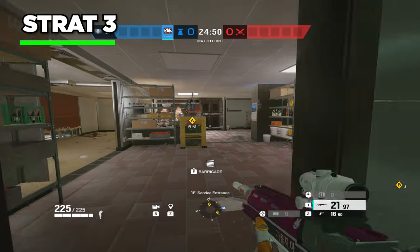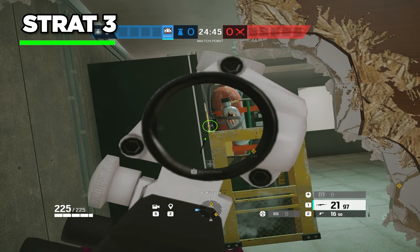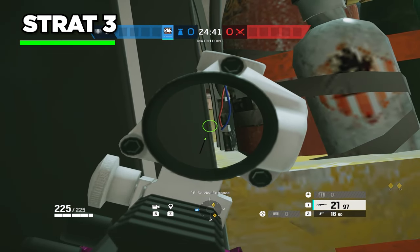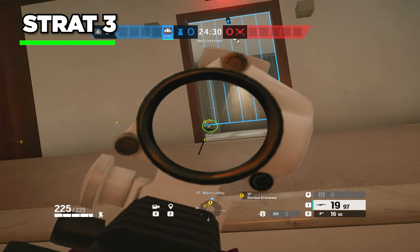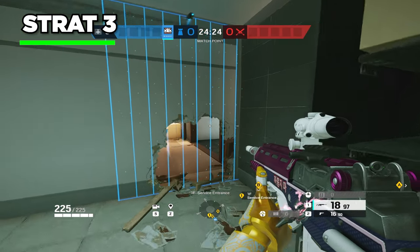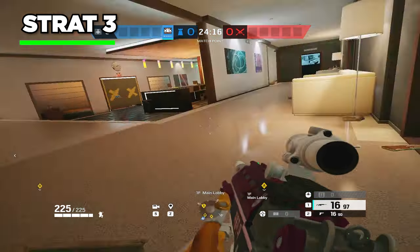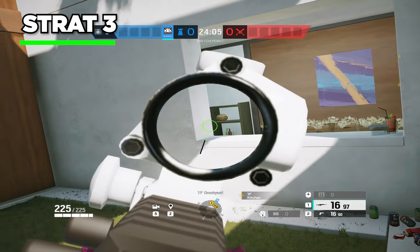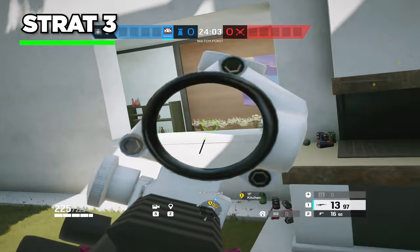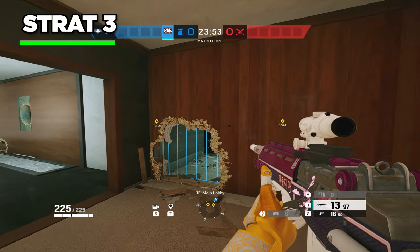As Aruni, you can abuse angles they might not know about with your DMR, due to the fact that you're a 3-armor with a 1.5x scope. Angles like the one on the bomb chassis that lets you see the service door, the retake angle with the feet holes that denies the common plant in the corner, or maybe you can surprise them by going through this rotate and shooting people in the hallway, since they'll probably be expecting you to come through the bathroom door instead. I got a lot of kills specifically with this. You're even able to sit in courtyard and shoot anybody coming in from the kitchen door. So overall with Aruni, just hold angles, do this site setup, and you should win a lot of kitchen defenses.